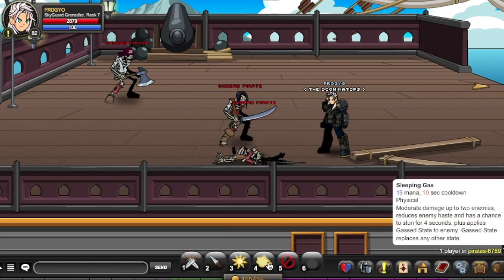The next skill is called Sleeping Gas. It reduces 15 minutes of the enemy's most visible stats. If we see the enemy's history, there's a chance to turn for some price. Then there's a Gas skill — it teaches you about the enemy's state.